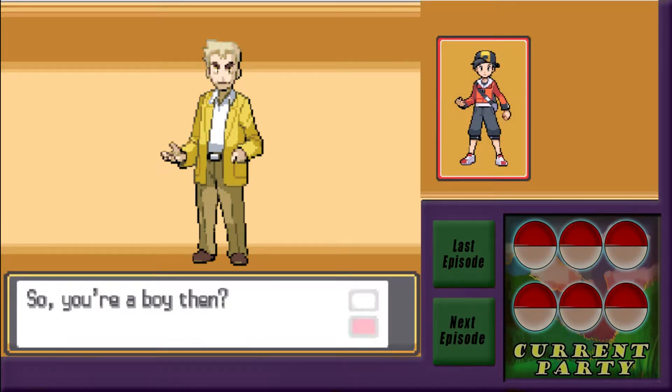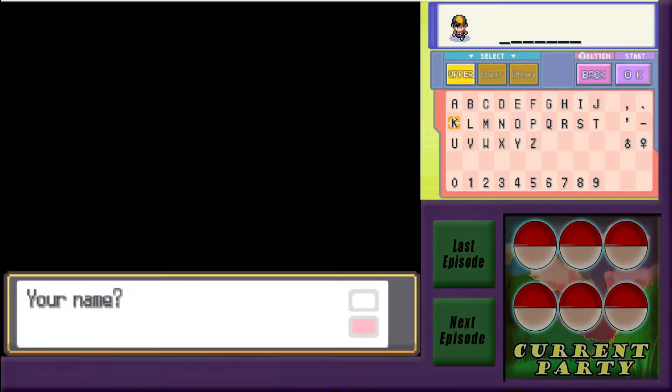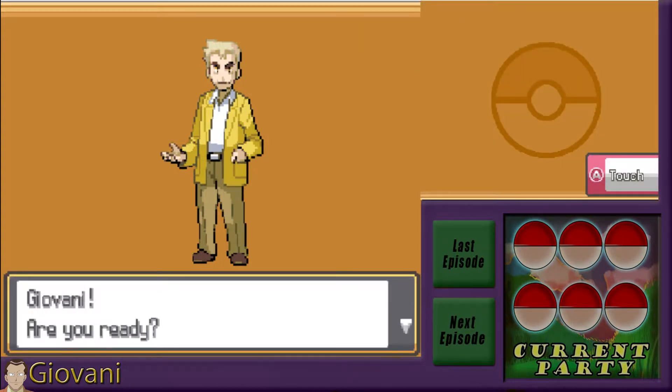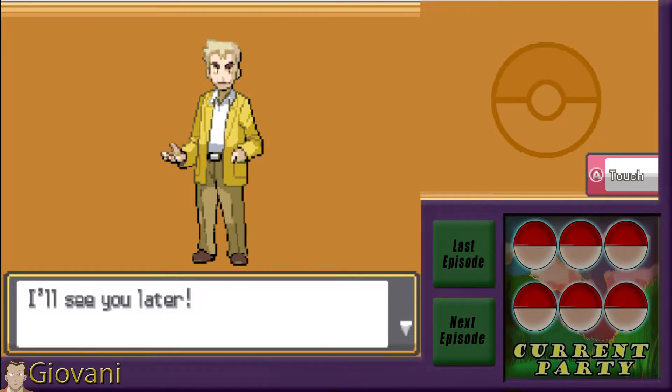We are a boy, and our name is going to be Giovanni. It requires a cheat code, which is fine, and it lets me catch other trainers' Pokémon obviously.